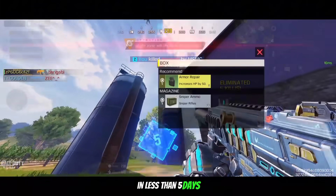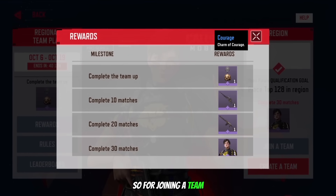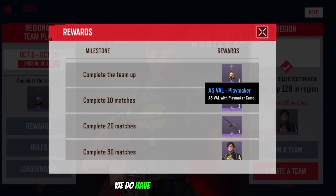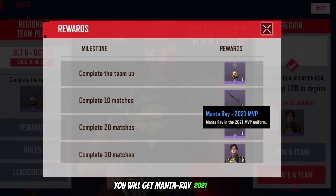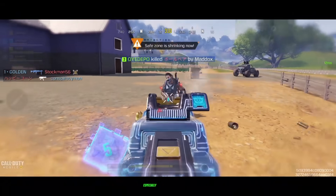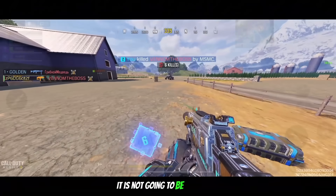If you do not yet have a team, feel free to ask around in the comments, but be quick as the competition ends in less than five days. Here are all the rewards: for joining a team you'll get the Courage Charm; for playing 10 games you'll get the Locust Playmaker; for 20 games the AS VAL Playmaker; and for 30 games you will get the Manta Ray 2021 MVP. All of these are re-releases but they're quite cool, especially Manta Ray.